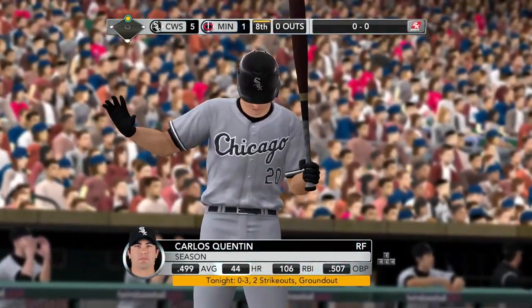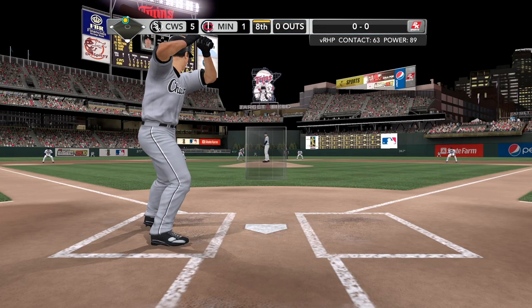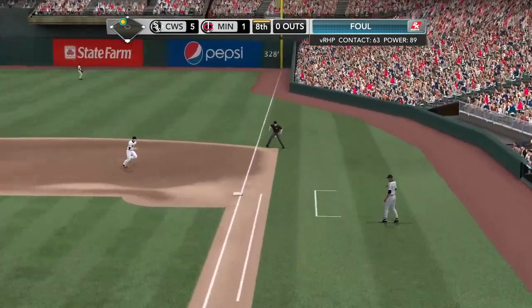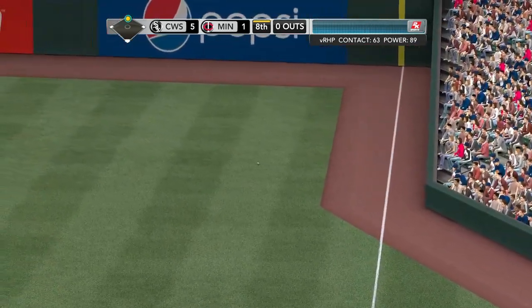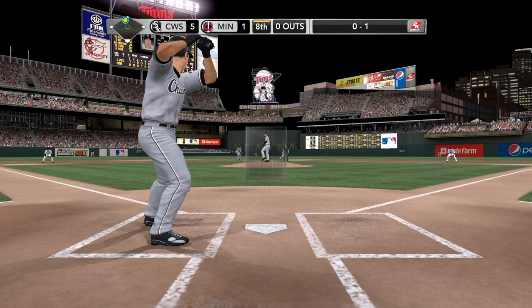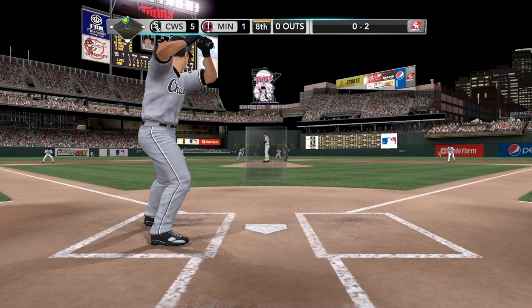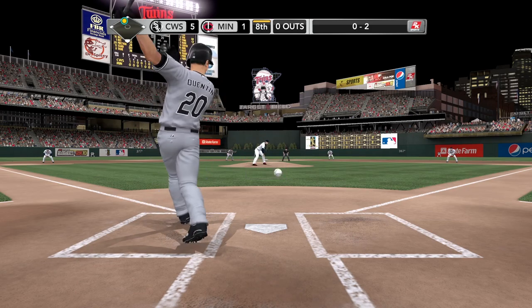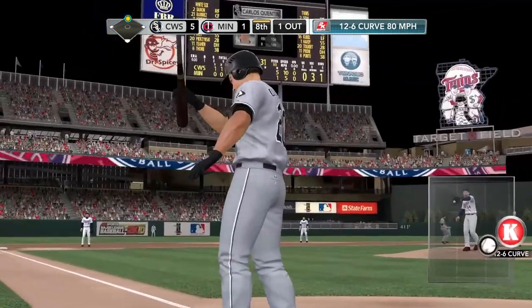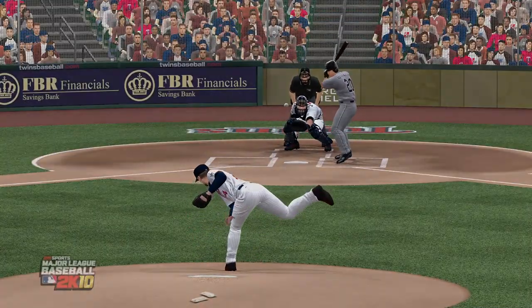Runner on second — RBI opportunity for Carlos Quentin, who struck out swinging last time. Here's the pitch — line drive, foul towards first. And with that strike, the pitcher is now out in front 0 and 2. The hitter was absolutely fooled on that pitch — nothing you can do. He tried to reach out and just put it in play, but he swung through it. He finished that one off with a strikeout. Nice pitch.